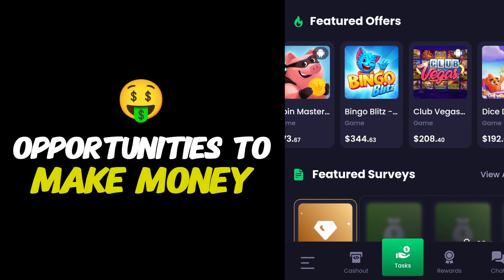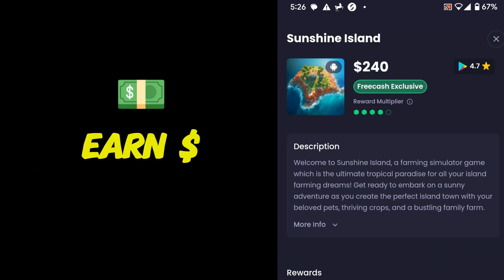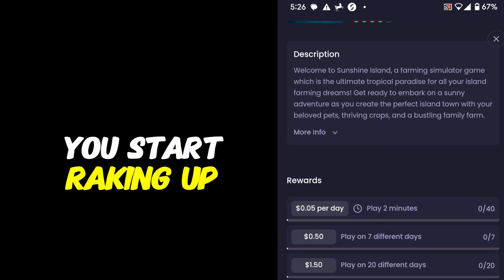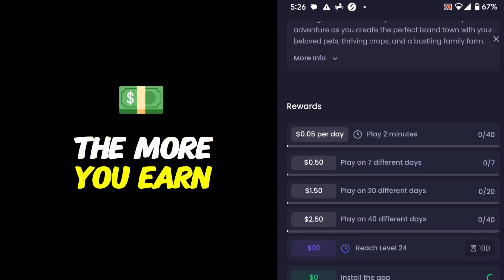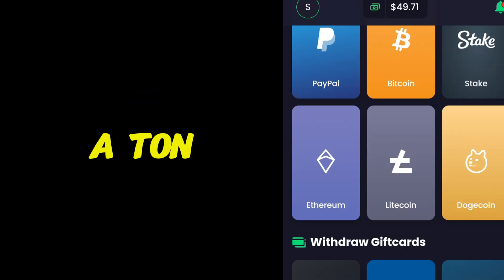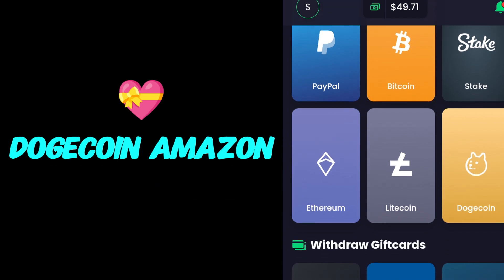For example, check out Sunshine Island — by tapping play and earn $240, installing the game and reaching specific levels you start raking up cash. The higher the level you reach, the more you earn. When it's time to cash out, FreeCash gives you a ton of options: PayPal, crypto like Bitcoin, Ethereum, Dogecoin, Amazon gift cards, Visa gift cards.